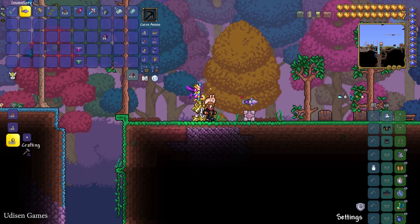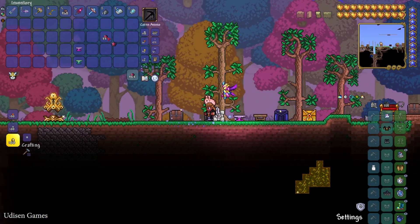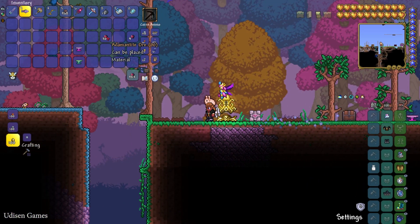If you want to craft your first adamantium bar, you need to collect 13 adamantium ore and find an orichalcum anvil or mithril anvil.